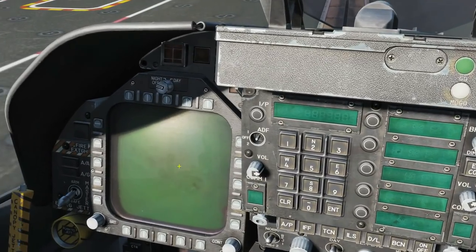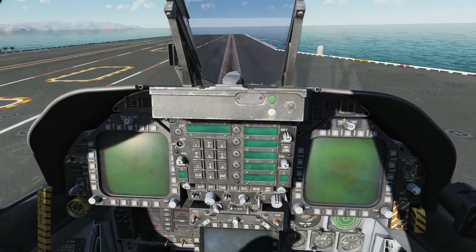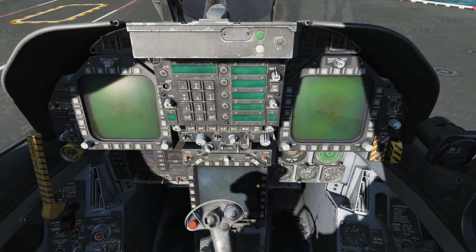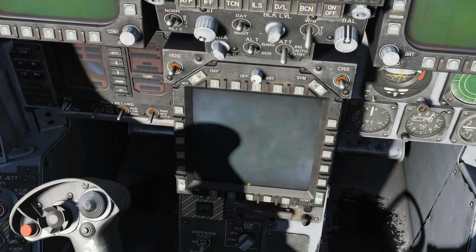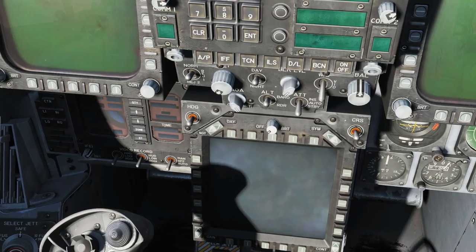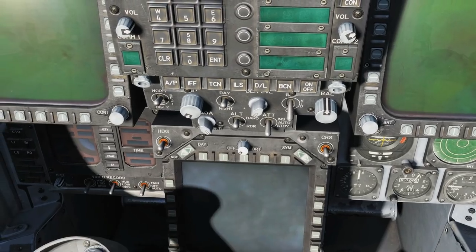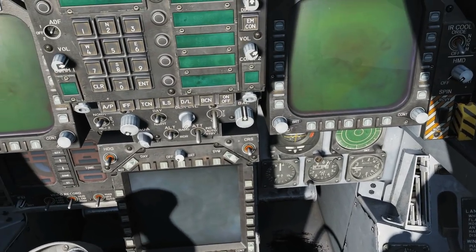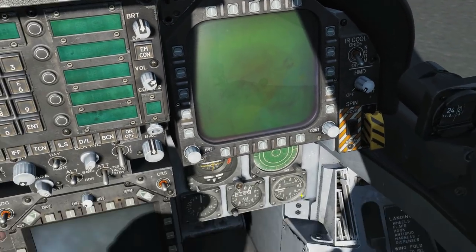So we've got three MFDs — one on the left, very A-10, very Harrier; one on the right, very similar. Their functionality is near identical. The two on the top are both known as DDIs, and the bottom one is an MFCD. The bottom one is meant primarily for use with the navigation page — if you try to put that page on both of the top DDIs together, it won't allow you to do that, whereas you can have it on the bottom at all times and on one of the top DDIs.